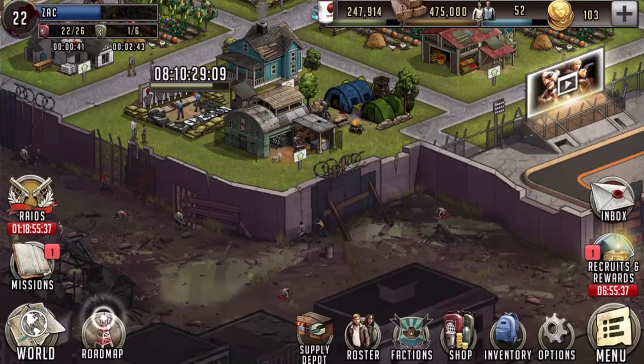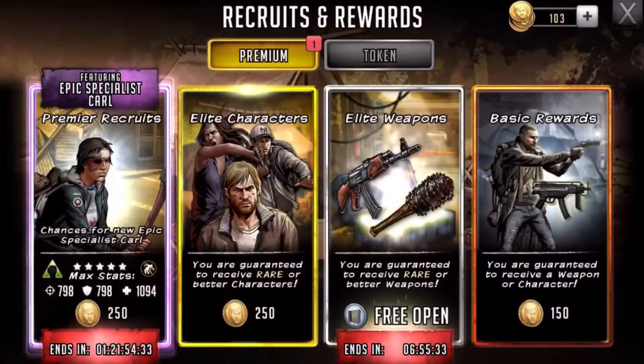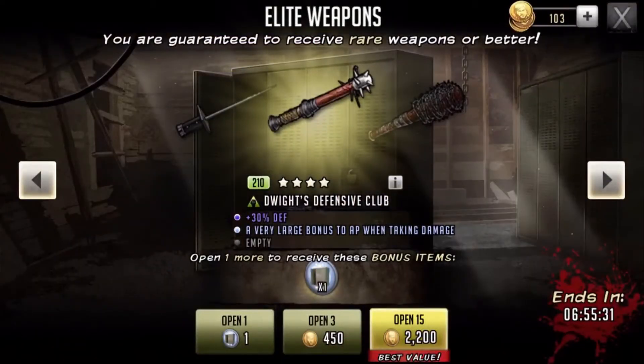Hey guys, it's Zach from The Infamous Grand with a new Walking Dead Road to Survive video. In this one, I'm going to be opening an Elite Weapon token — just a real quick video.